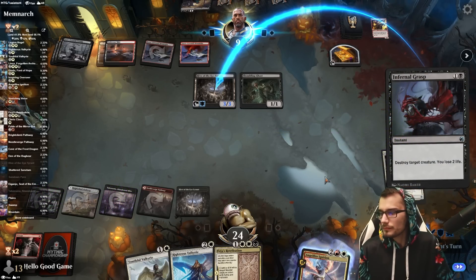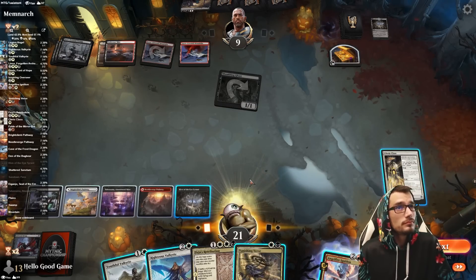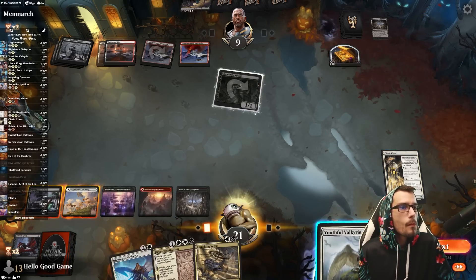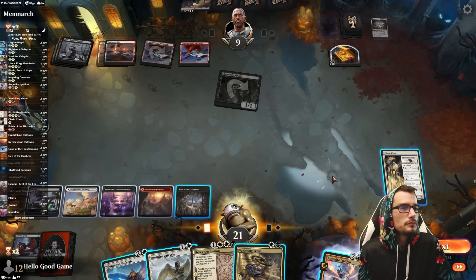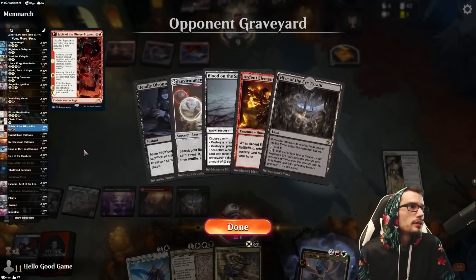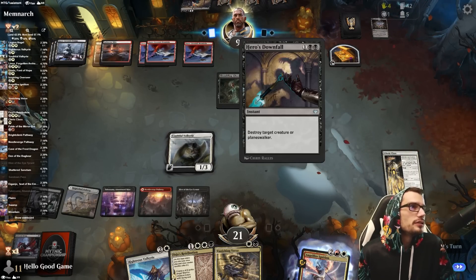Gotcha. For one. They're gonna take something — here's the Valkyrie. They're down to nine, so how much wiggle room do you really have? Let's keep this Elementalist maybe — out of their grave with the Hive. We need to dodge this Downfall though.